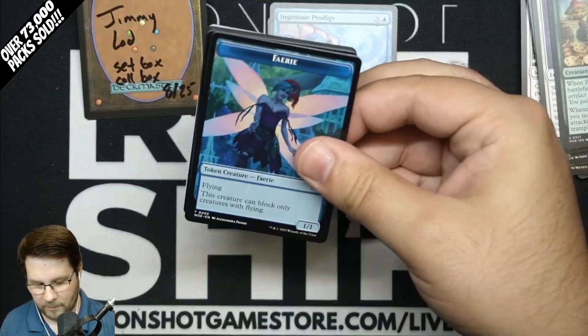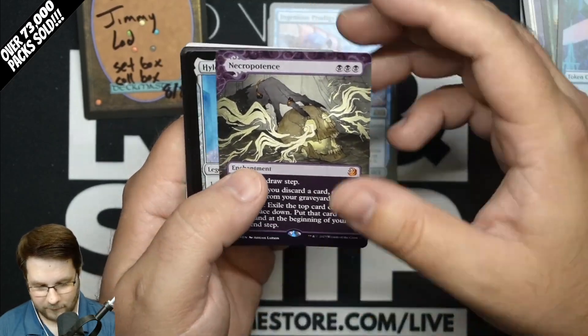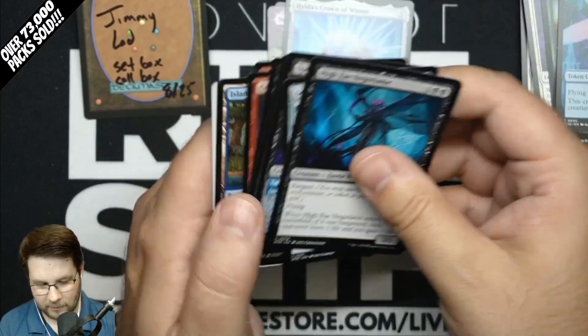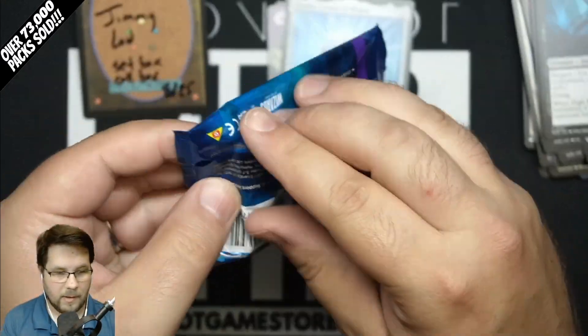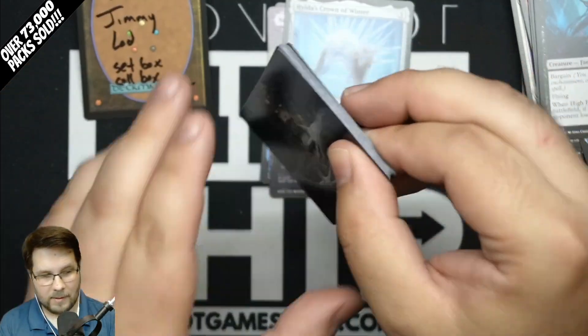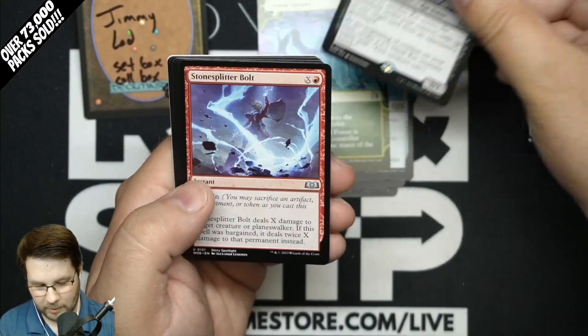On to our next pack — we have a Fairy. Necropotence — first time pulling this, very nice. And Hilda's Crown of Winter. So that Enchanting Tales sheet has 18 Uncommons, 30 Rares, and 15 Mythics. Five of the 30 Rares come in anime, and all 15 Mythics come in the anime version as well. Utopia Sprawl — nice Uncommon — Lord Skitter, Sewer King.